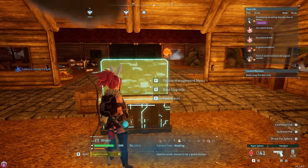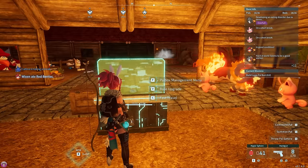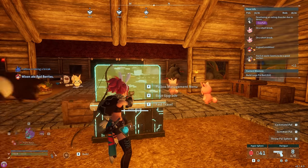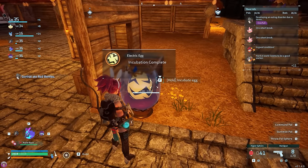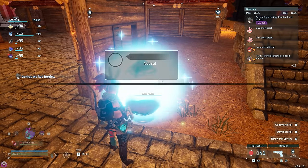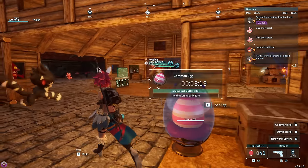Where did it say we've got to go again? Pal Dex — click on, habitat, nighttime. Okay, so it's just up and around here. Let's wait until it's actually nighttime and then we'll go over there. Before we do anything, we're going to hatch this egg — and this is going to be a really rare egg. Let's also chuck in a common egg, because why the hell not?